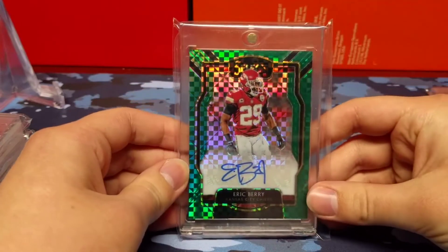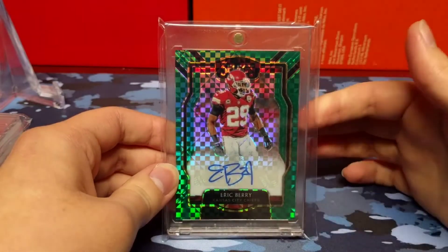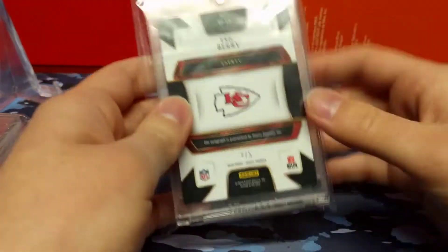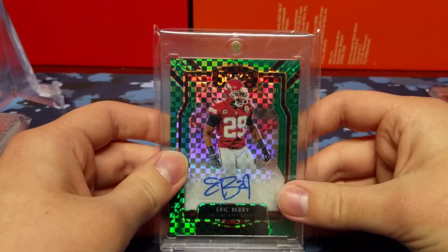The next card is numbered out of five — the emerald green X-Fractor. It looks a lot like the black but it is green instead, number two out of five. Another beautiful looking card — these cards just look phenomenal.